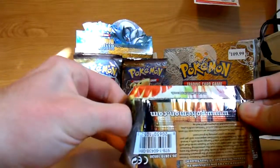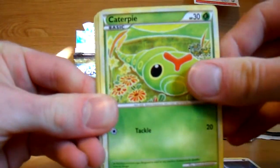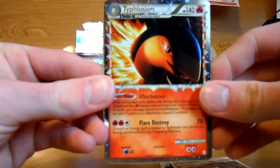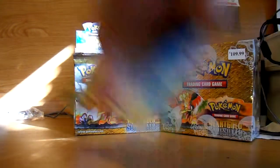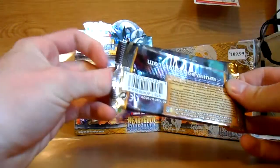Ho-Oh Pack. Growlithe, Wooper, Umbreon, Caterpie, Drowsy, Igglybuff, Starmie — that's my first Starmie I think — Moo Moo Milk, Typhlosion Prime, alright! That's good. I got that in the pre-release too, but more than one of these is always good. And a Typhlosion. Awesome. I've got two Primes so far: Dawnfan and Typhlosion.